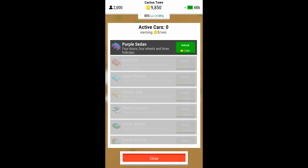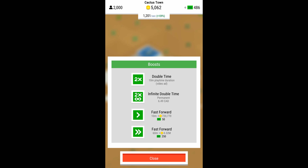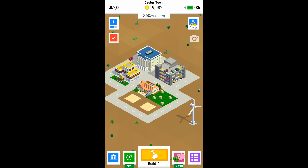Once you've done that, you want to unlock as many vehicles as you can with the small amount of money you have — usually the first two or three. The vehicles move around the map and they have coins above them that you can collect. There are also boosts, which are under the green menu in the bottom left.